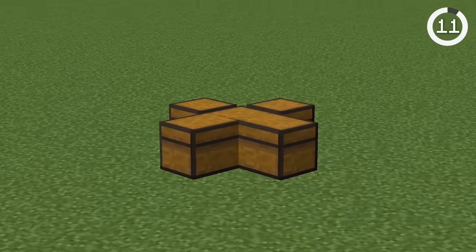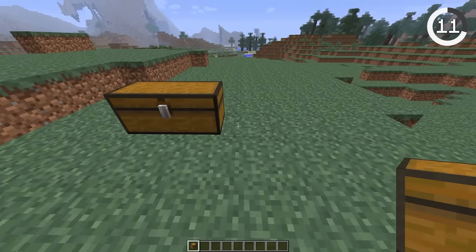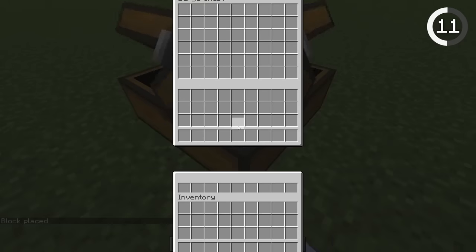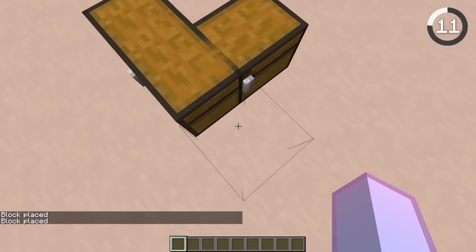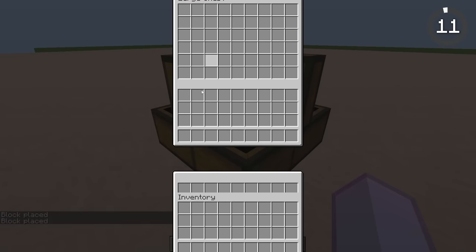Number 11. The double chest is nice, but the quad chest is even better. In older versions, you couldn't place more than two chests together. However, if you use the setblock command, you could force another chest down, revealing three inventories worth of storage. You can take this even further and setblock four chests, creating a quintuple chest — there's so much storage that it gets cut off by the screen.